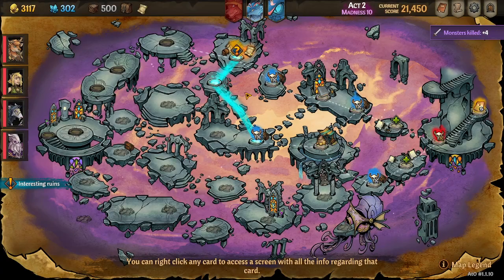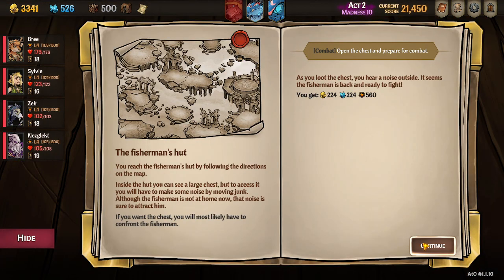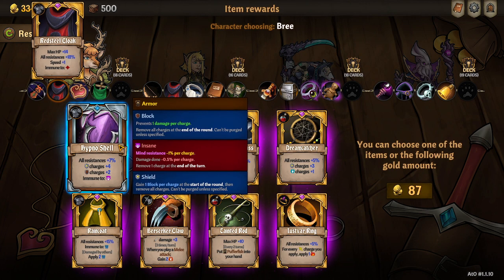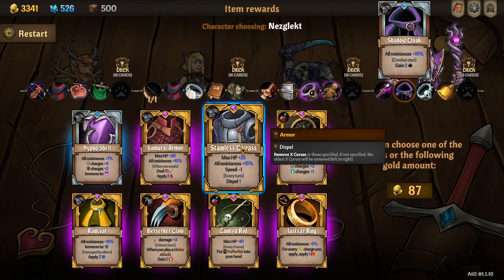Tragedy. All right, go up to this and open the chest, prepare for combat. Get a puffer fish, no shell, and this — let me put the stainless on Nez. There's not much else here that I want.